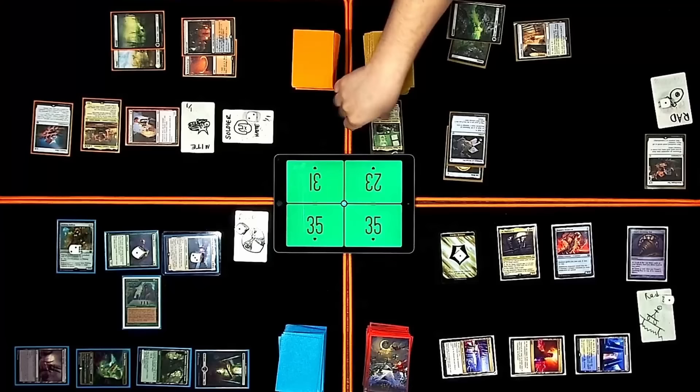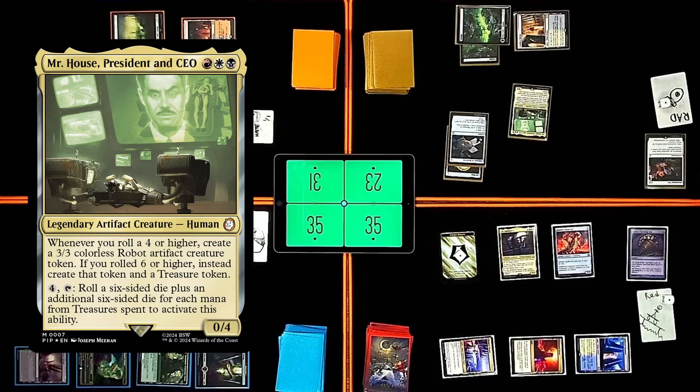Rad counter — getting rid of a land. That means you keep your rad counter and you get to mill two next turn. I'll play Mr. House, President and CEO. When I roll a four or higher, create a 3/3 colorless robot artifact creature token. If I roll a six or higher, instead create that token and a treasure token. I can pay four mana, tap, roll a six-sided die plus an additional six-sided die for each mana spent from a treasure to activate this ability. We'll play a Treasure Vault as my land for turn and pass.